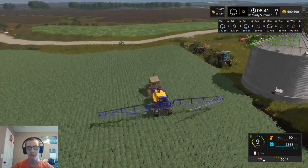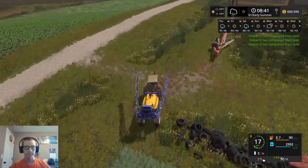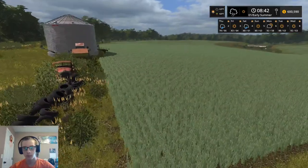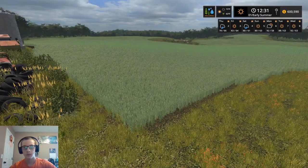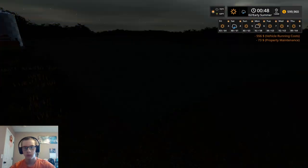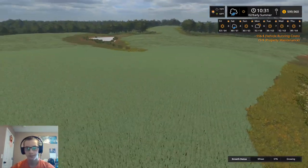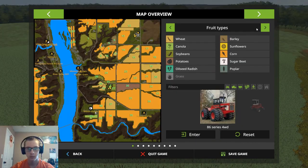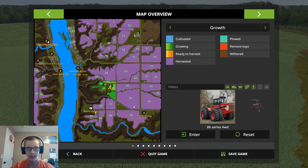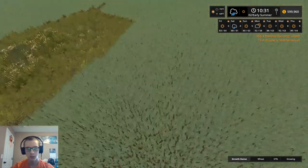We're just a little over halfway through this video, so let's go ahead and fast forward. We need to put down — there's the rain. Wheat is at 57%, so this should either be on its last stage or ready for harvest now.